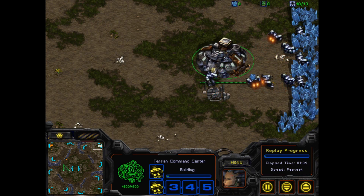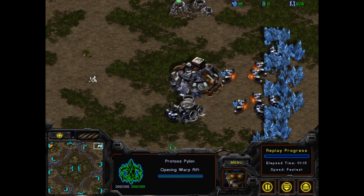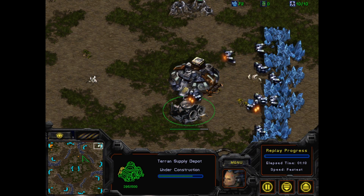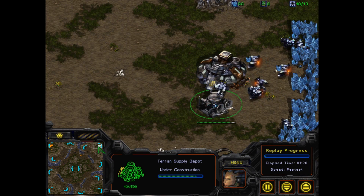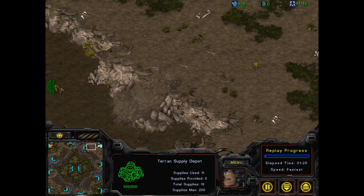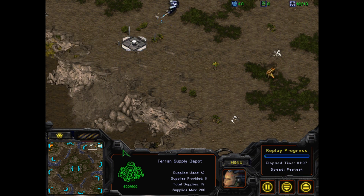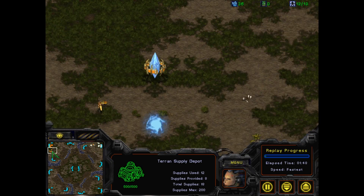This is on Fighting Spirit, a very common map. He's putting his supply depot not on the ramp, which is interesting. If you put it on the ramp, usually you're afraid of a two-gate that'll come in and block the zealot. But he's putting his barracks there. Supply depot by the CC is fairly normal — I see a lot of people put their supply depot there so they can block out a zealot.